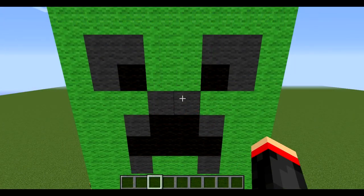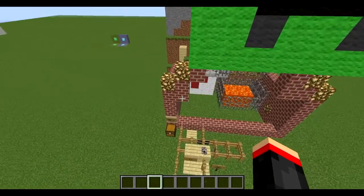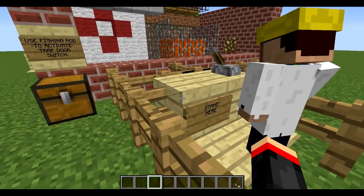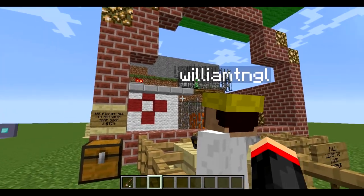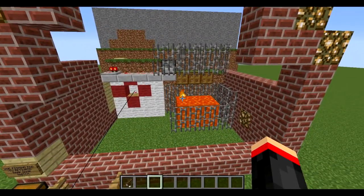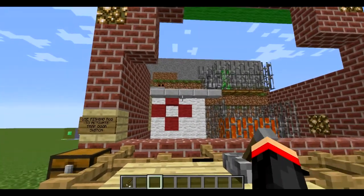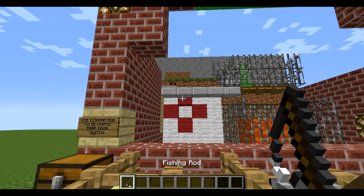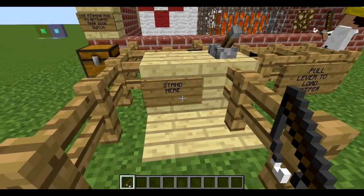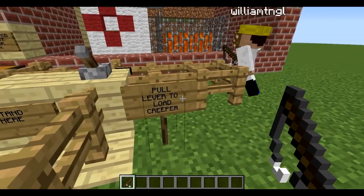Okay guys, this is the second build: Dunk-a-Creeper Carnival Game by Thor54. We're at the carnival - it's very simple, you pull this lever and look - hey, a creeper! So you throw the fishing pole on there and it falls in the lava. I want to play - go for it!